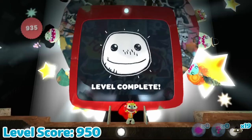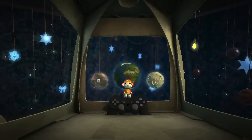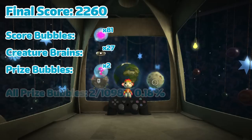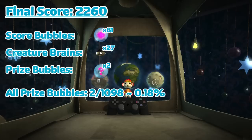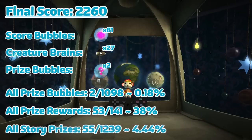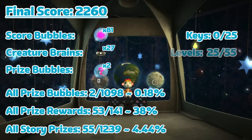And that's all of the levels, so let's start going through our stats for the run. Our grand total score across the entire story mode comes out to 2260, from us collecting 81 score bubbles, 27 creature brains, and only 2 prize bubbles. Given that there's a total of 1098 prize bubbles across all of the levels, this means we only had to collect 0.18% of all of them. If we then also factor in the prizes for completing, acing, and collecting everything, we were only rewarded with 53 out of 141, or 38% of those prizes, which all came from the rewards for completing each level. Adding this to the count for the prize bubbles comes out to a total of 55 out of 1239, or 4.44% of all prizes collected across the entire story mode. We were also able to collect 0 out of 25 of all of the keys, and only complete 25 out of the 55 levels that are in the whole game including minigames, which is less than half.